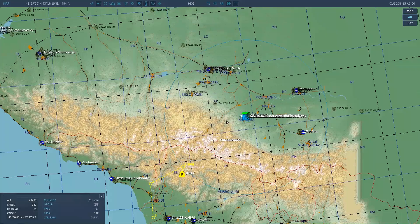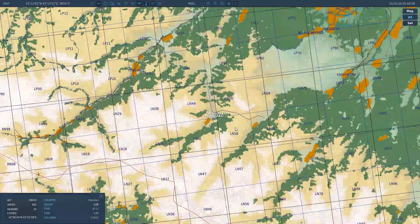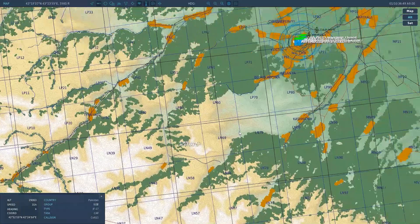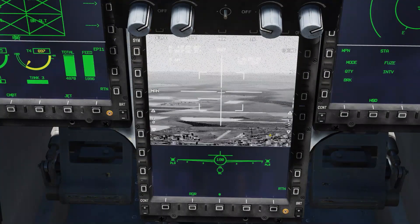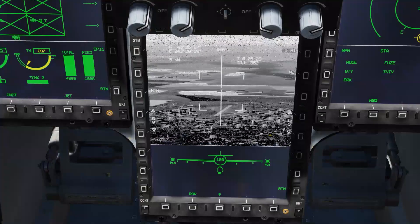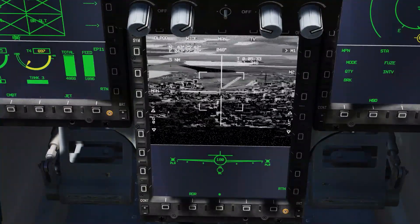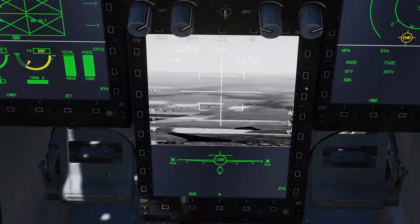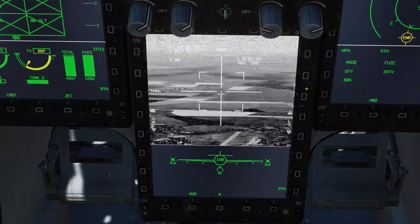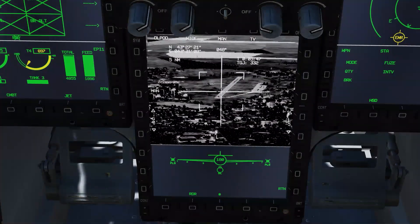The missile is online now and it is quite easy to find the airport, but using the cursor might take some time getting used to. Guide both missiles by switching the channels and guiding them. Our missile is offline due to the mountains blocking the datalink, but our number 2 is still here, so we're going to point it at the target before that one goes offline too.